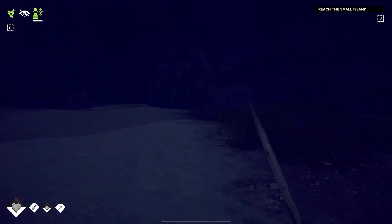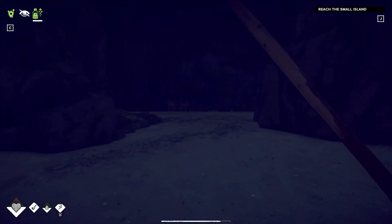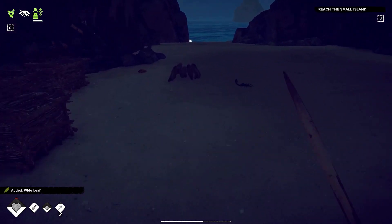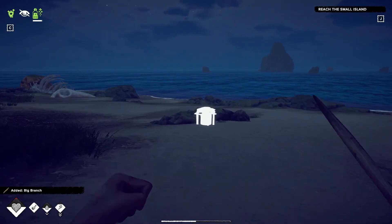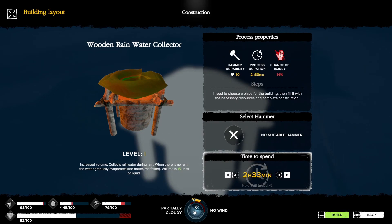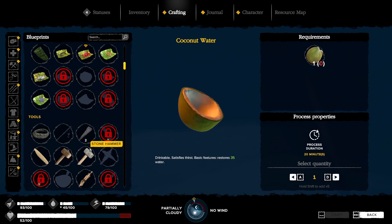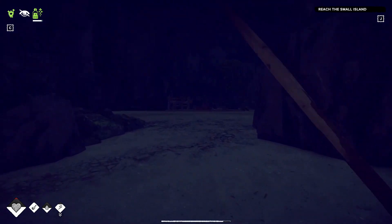We need two more big branches and one wide leaf, and we'll get that going. Maybe take a nap. Two more big branches right here. And let's place that and that. Then we need to build it. And we don't have a tool — we need a hammer. A stone hammer or a wooden hammer? A wooden hammer is a big branch and a stick. Let's craft that.